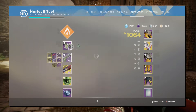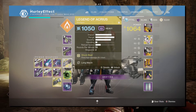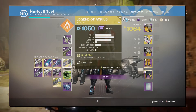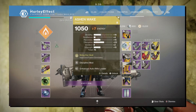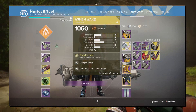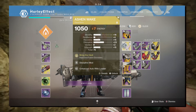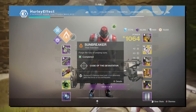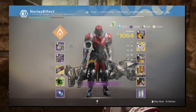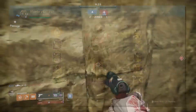For the heavy slot we have Legend of Acrius, and the exotic is Ashen Wake, so we can have immediate explosions on our fusion grenades. It doesn't really come into play much — I didn't do an effective job using it, so don't pay attention to that. Middle tree super for the Sunbreaker. That's the loadout — thank you very much for watching, I'll take you back into the video.